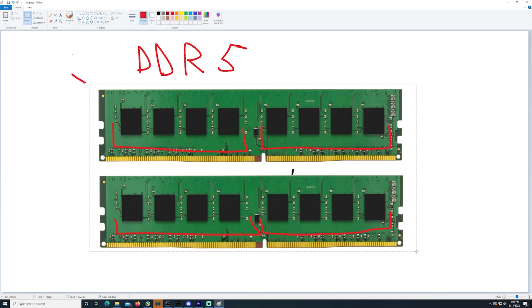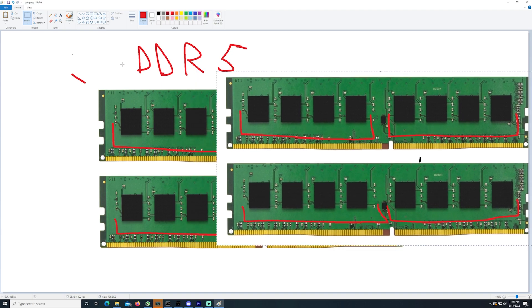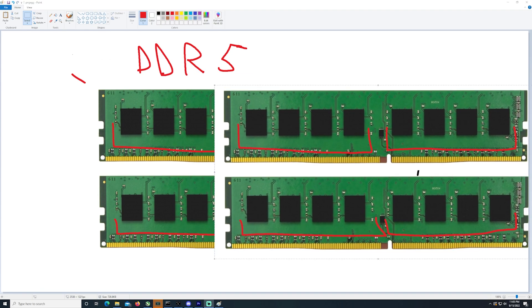Now what happens when you add double-sided? Well, now you have eight ranks and the memory controller can access all of them. Now we're here to find out if adding these extra banks will increase FPS. We're doing this because Zen 4 is coming and AMD has said it maxes out around 6000 megahertz. If the only frequency we can achieve is 6000 megahertz, we need to know if going dual-sided quad rank will give us a performance benefit — because then you're going to want to buy dual rank DDR5 sticks for maximum Zen 4 performance. That is the goal of today's video.